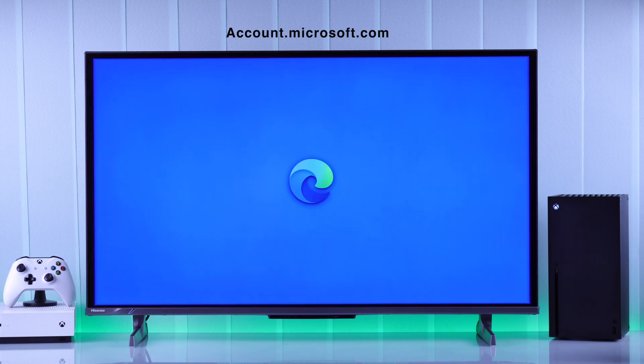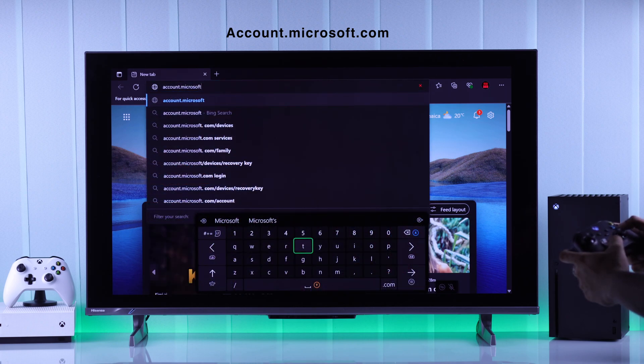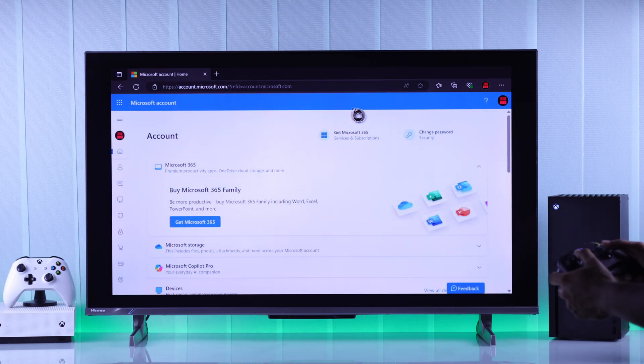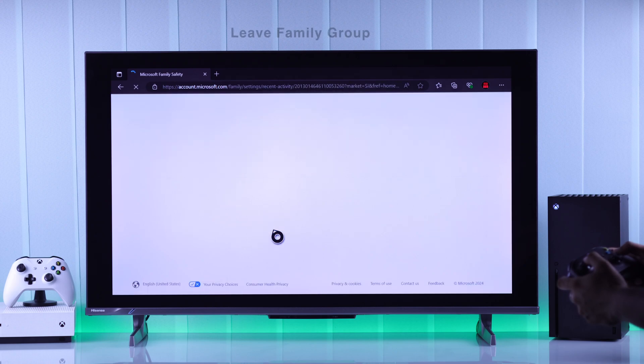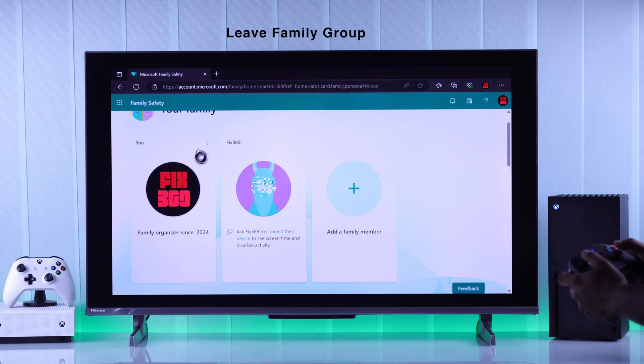All you need to do is go to account.microsoft.com on your phone or your console's browser, then log in with the email that you use on your Xbox, scroll down, go to Family, and from here — no matter if you are a family organizer or a member — you have to leave the family group.